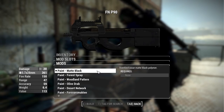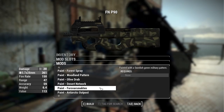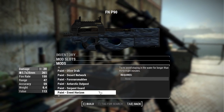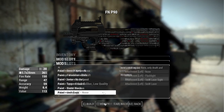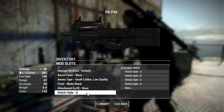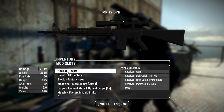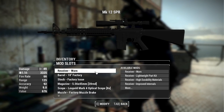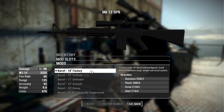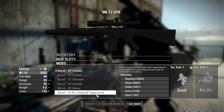Paint options for the P90 include matte black, forest spray, woodland, olive drab, desert network, splinter camo, antarctic outpost, serpent guard, event horizon, and Unitology. There is a left rail for additional laser attachments and reticle styles for equipped red dots. Moving to the Mark 12 SPR — same receiver style from worn through factory giving different damage amounts. Barrel options are factory, carbine, defender, assault, heavy, and integrally suppressed.